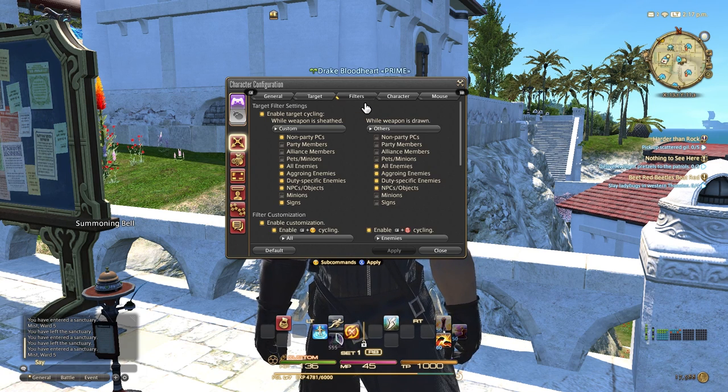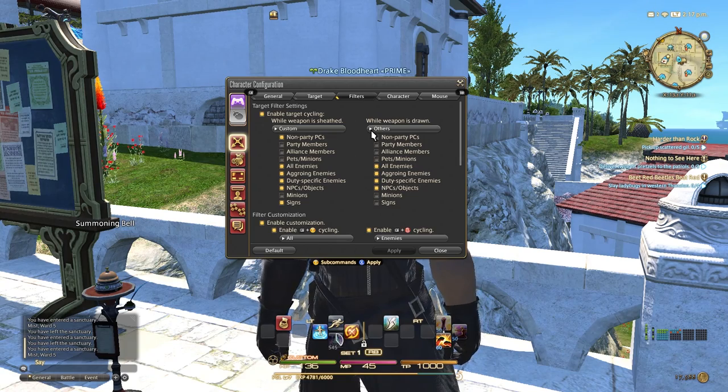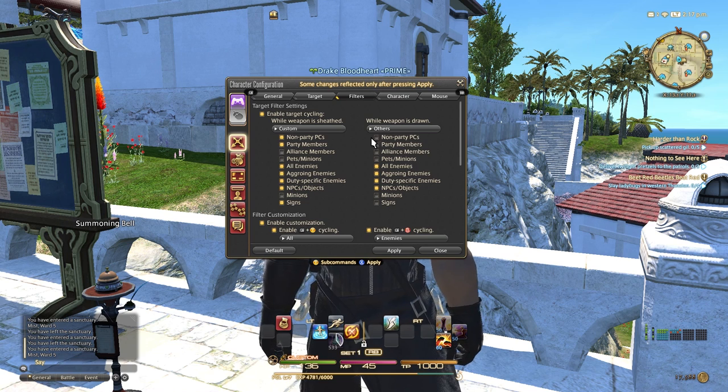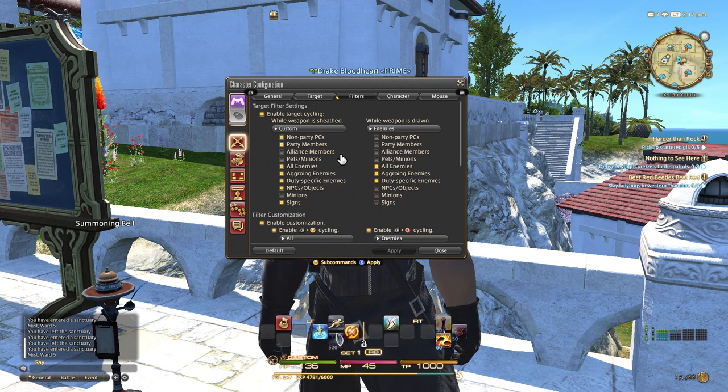Under your target filters, you have several items. You have two targeting modes: when your weapon is sheathed and when your weapon is drawn. Pressing down on the left stick will allow you to easily sheathe your weapon and draw it. What that means is you can have custom filters for each. When your weapons are away, maybe you want to target party members, NPCs and objects. But when your weapons are out, maybe you only want to focus in on enemies and not worry about party members, alliance members, or anything like that.